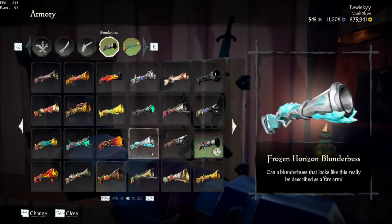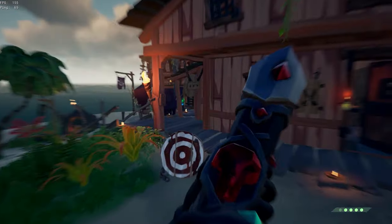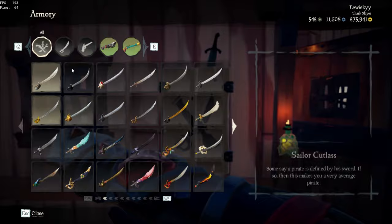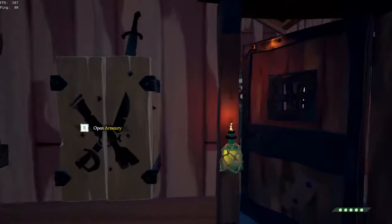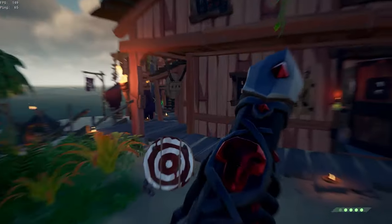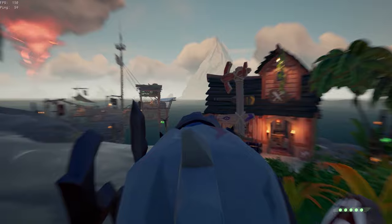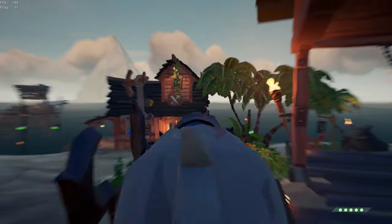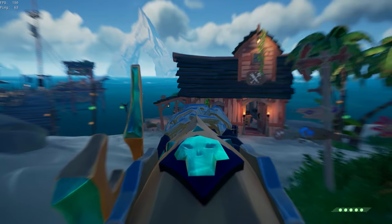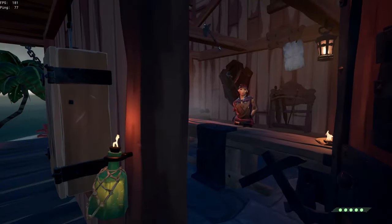Moving on to the Blunderbusses which aren't actually that bad — we have the Dark Adventurer. It kind of feels like you're almost holding a cannon, but there's no unnecessary things in your face. It's very straight and streamlined, very nice to hold and use. Next up, we have the Shrouded Ghost Hunter. This one is actually very clean, somewhat like the Dark Adventurer in that it doesn't take up that much visibility. Some honorable mentions are the Golden Legendary Blunderbuss, the Legendary Blunderbuss, and the Order of Souls Blunderbuss.